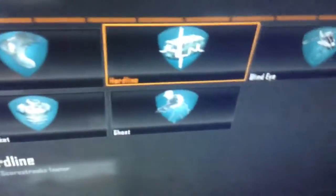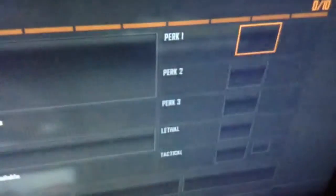Cold-Blooded makes you not seen by things like the Dual Band scope, Target Finder, Suppressor, and sensor grenades and stuff like that. I use that a lot. The three perks I used the most, ever since I started, are Hardline, Cold-Blooded, and Engineer — then I branched into other perks.